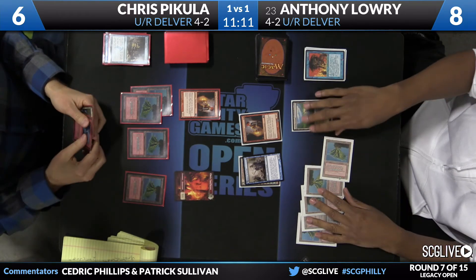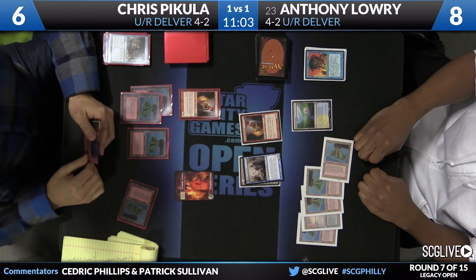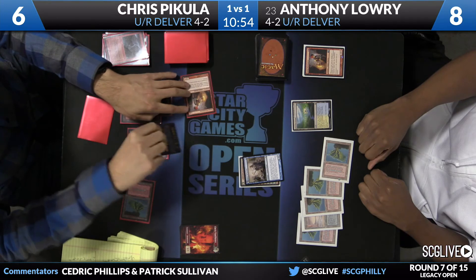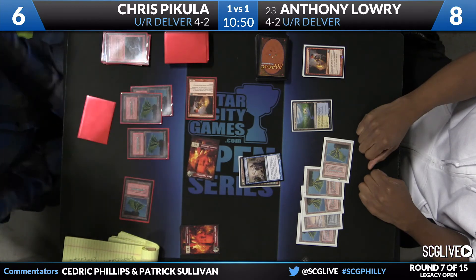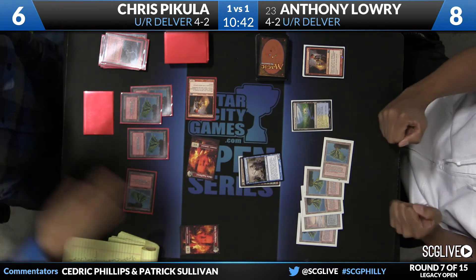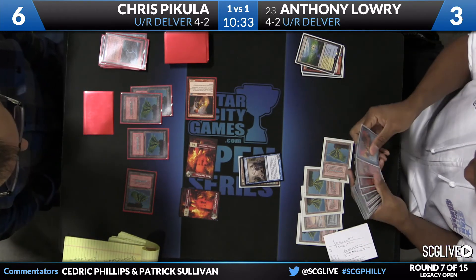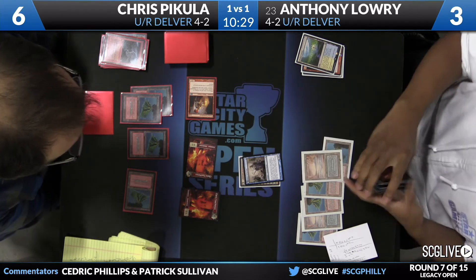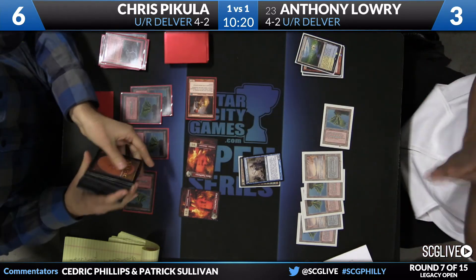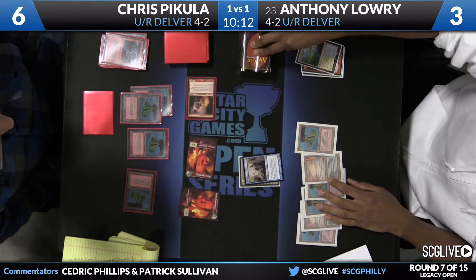Lightning Bolt draw for Chris — these guys are going back and forth. You can lightning bolt the Delver and then the question is do you attack with Young Pyromancer? He's going to go after Young Pyromancer and tackle both creatures. This does give Anthony the chance to just take it, untap, and draw a bolt. This is a really close call. Anthony goes to three — so he's not dead. If he has bolt on top, or flips to a cantrip and draws bolt, that's exactly lethal. Chris doesn't necessarily have him dead next turn anyway, so going after Young Pyromancer seems a little risky.